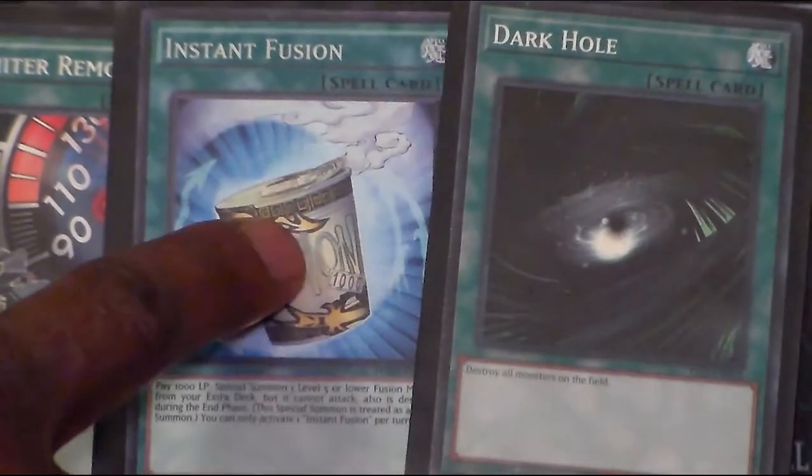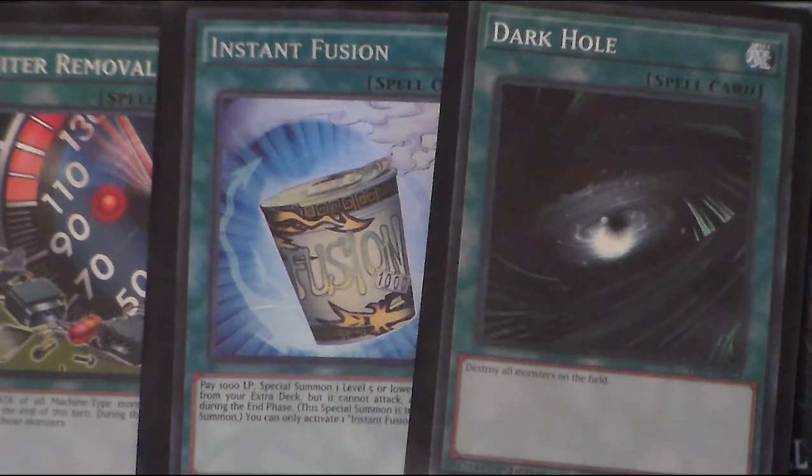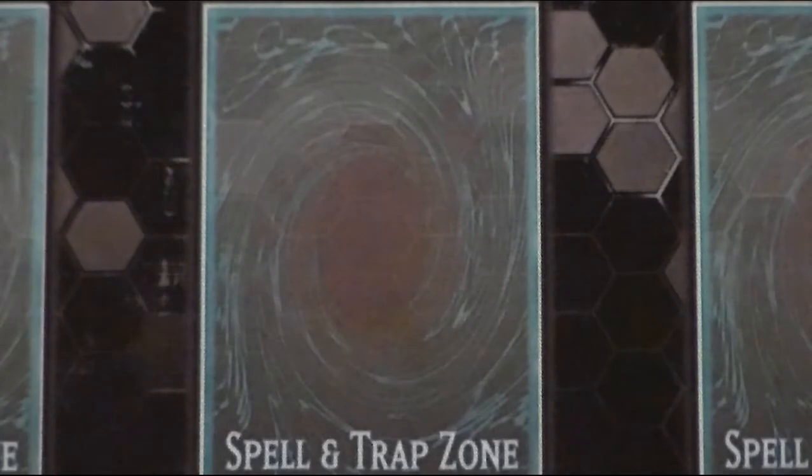We've got Limiter Removal, Instant Fusion, and Dark Hole for board wipes. This is to get out Cyber Dragon Infinity faster, and these are all machines, so go ahead and go for that OTK. One copy of Dynamic Power Load and one copy of Terraforming to search for Dynamic Power Load. The problem with Dynamic Power Load is it's not really a combo extender — it's just a protection condition, so I don't like to see it in opening hands, but I do like having the search ability. That's why I added the one Terraforming. I'm arguing with myself over whether to cut it, but for now we're going to run it as a one-off.